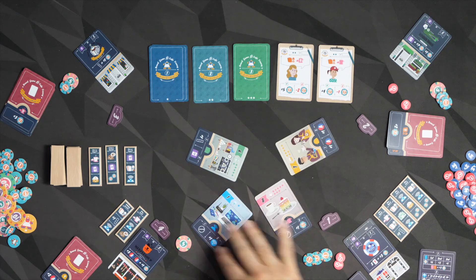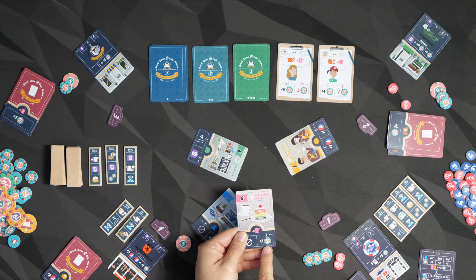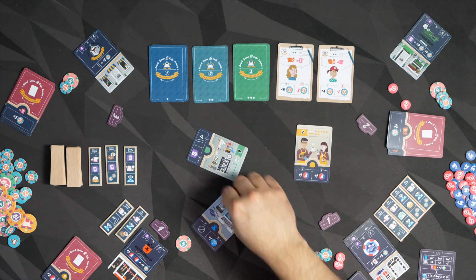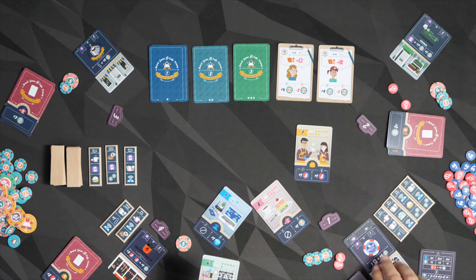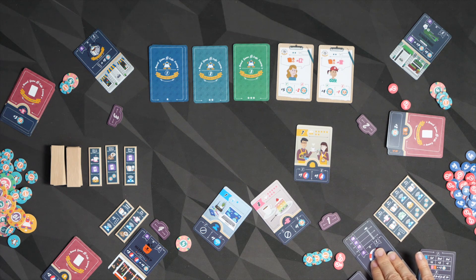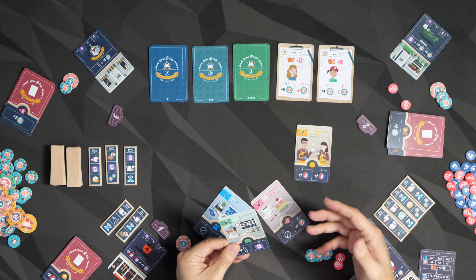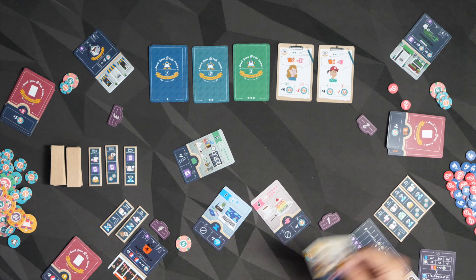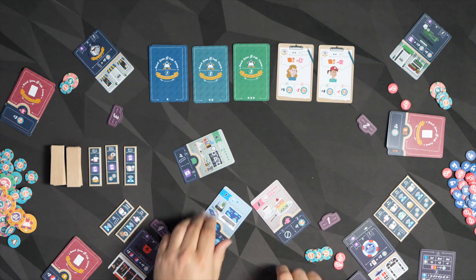These cards go out to the players based on their values — I get one because I have the highest number, this player is two, three over there, four over here. Based on this ranking, you take one of these cards and keep it on the table in front of you. As you take it, you check the second spot: taking this one gets me one coin and an action token; this one is plus one Wi-Fi symbol; and this one is plus one on the tracker below my cafe, which I slide down. That increases my capacity to keep more cards.